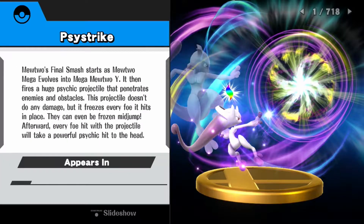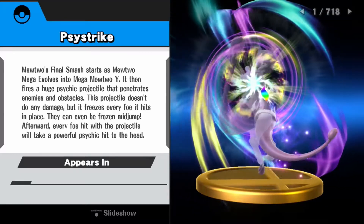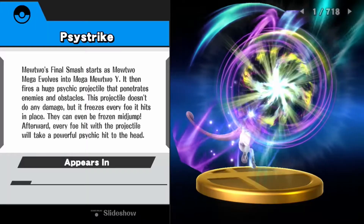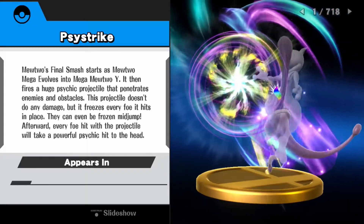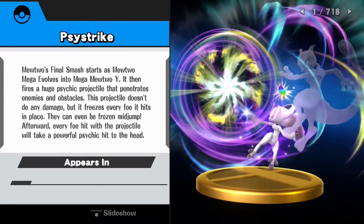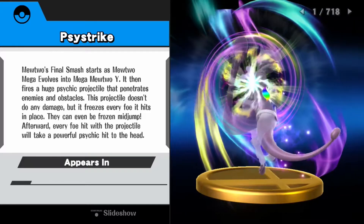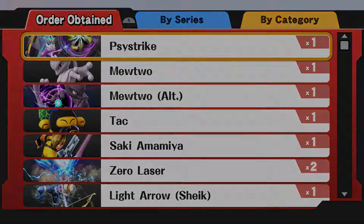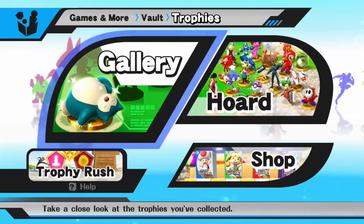Psy Strike — Mewtwo's final smash. It starts as Mewtwo mega-evolves into Mega Mewtwo Y, then fires a huge psychic projectile that penetrates enemies and obstacles. This projectile doesn't do any damage but it freezes every foe it hits in place — they can even be frozen mid-jump. Afterward every foe hit with the projectile will take a powerful psychic hit to the head. So it's a Mind Crush. We got all three of those Mewtwo trophies now — there's actually two more that were already in the game.